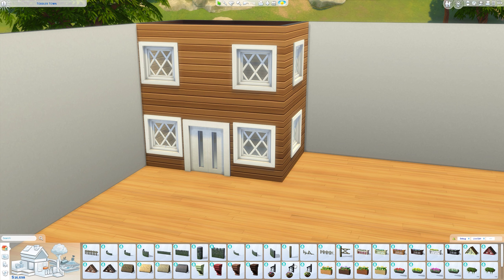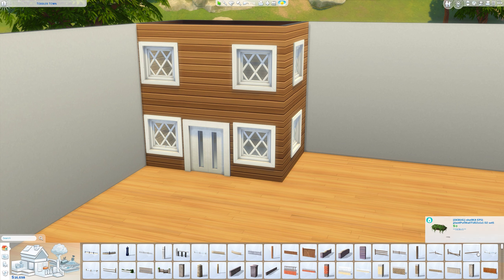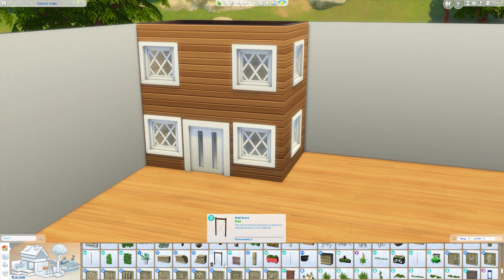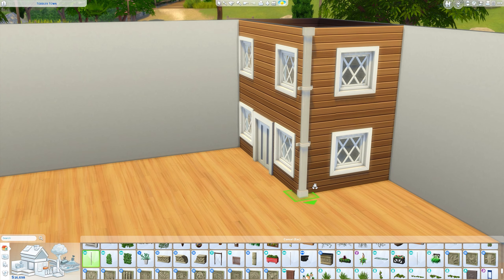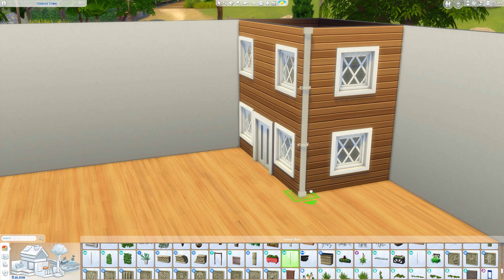If we go to the wall sculptures section — which is just under the windows — I have a lot of debug items here so just ignore the mess. There are some really cute things you can use on the outside of the house, depending on which packs you have. I really like using the drain pipes, which I think are from Get Together. I find it's better to use one of the super tall ones instead of the regular height ones so you can size them down — it makes things look a bit more in proportion because they're a bit skinnier.